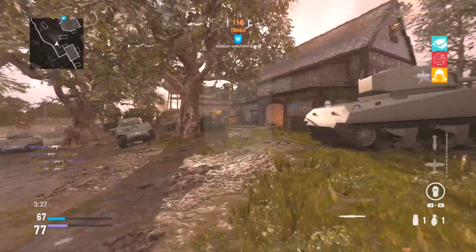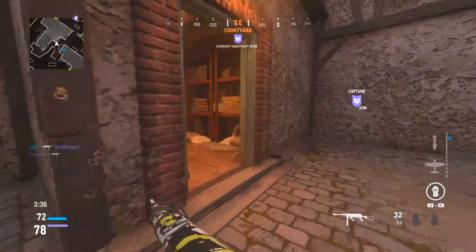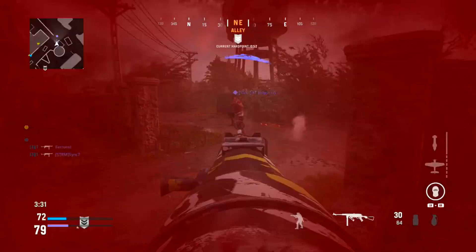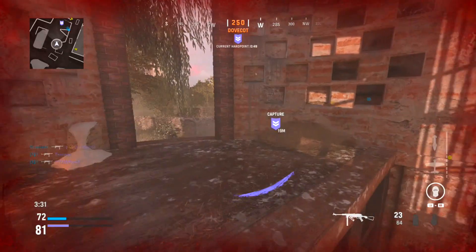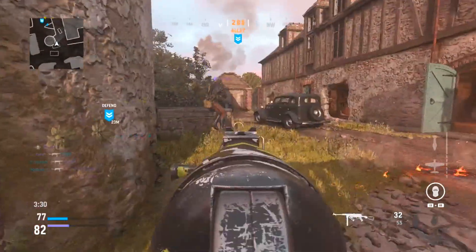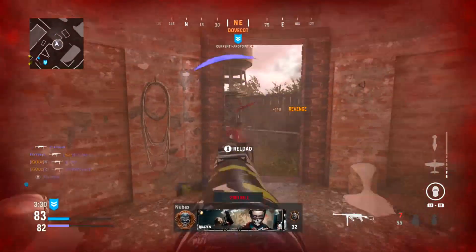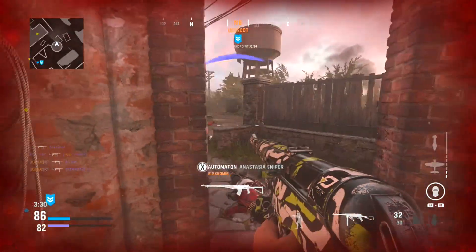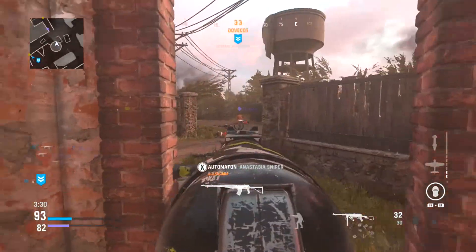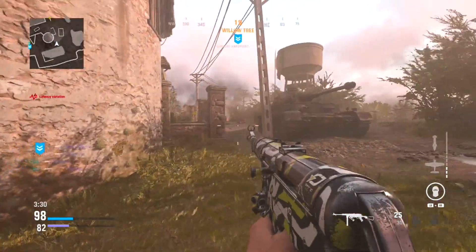Have your friend invite you to an already in-progress domination private match with bots. As he invites you, join that game while you're still in a mid-ranked play game — this is after your placement matches. Accept that invite right in the middle of the game. Once you accept, sign out of your profile and sign back in. Have your friend invite you back, but before you accept, go into a local LAN game using the exact same class setup. Pick the class, then join the invite and go in against the bots.